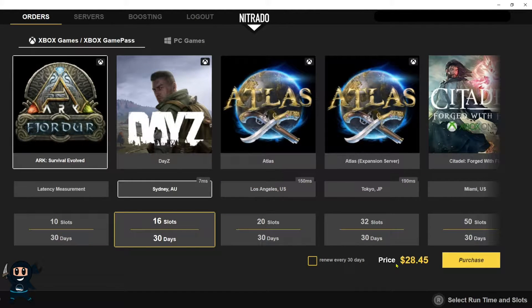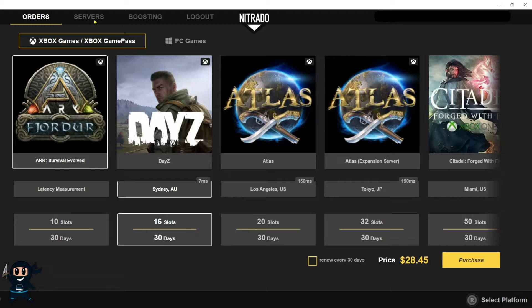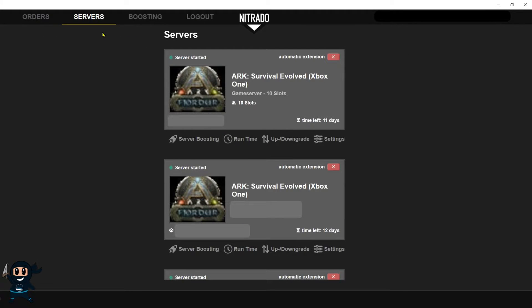Once you've made your selection, go ahead and purchase the server. Now that the server is purchased, you need to give it about 30 minutes before you can make any configurations to it, as Nutrido is currently setting up the server.